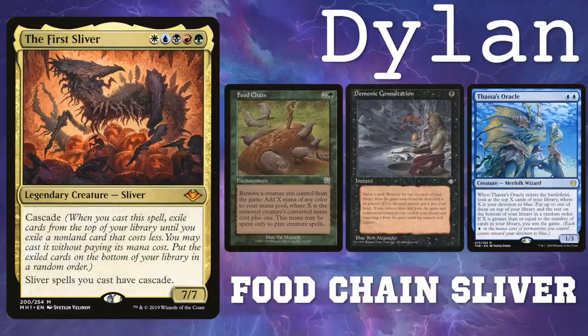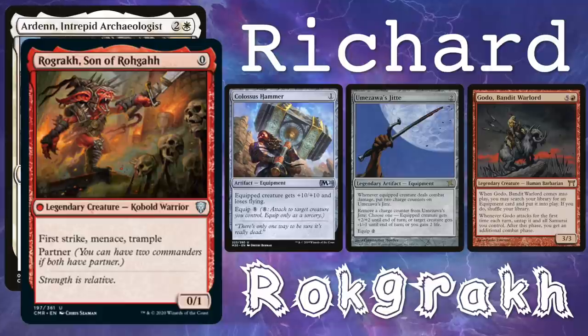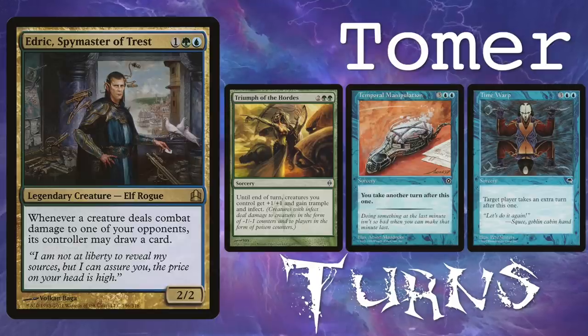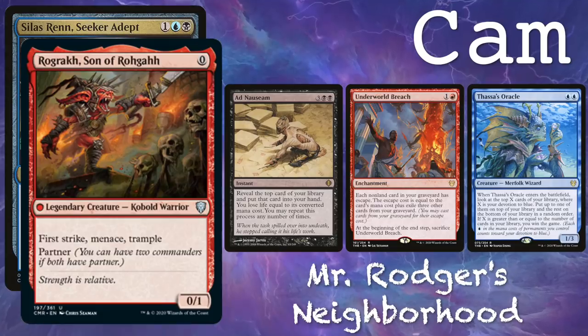Welcome to Play to Win, where we play to win. I'm Dylan, and I'm Cameron. You wanted it, so here we are. This is game two of our games with Tomer and Richard from MTG Goldfish. So we have me on First Sliver Food Chain, Richard on Arden Rograk Equipments, Tomer on Edric Turns, and Cam on Mr. Roger's Neighborhood.